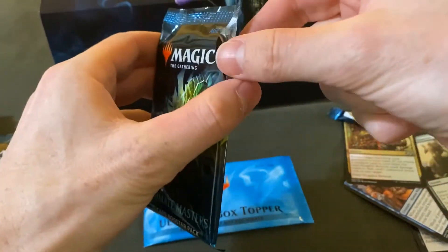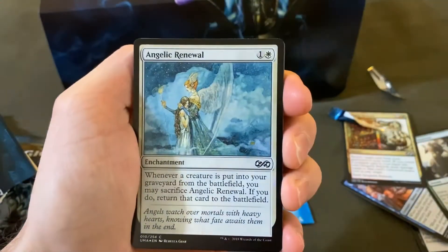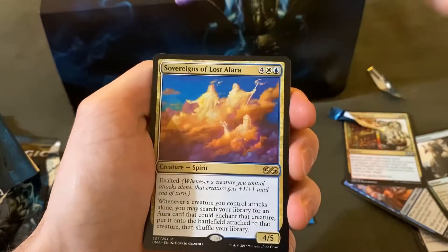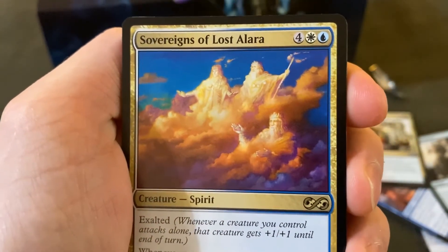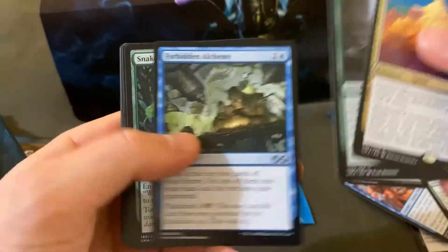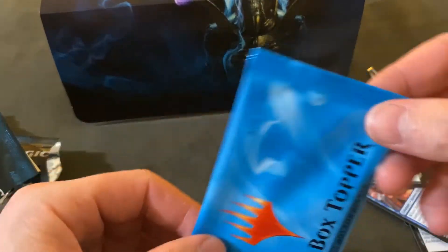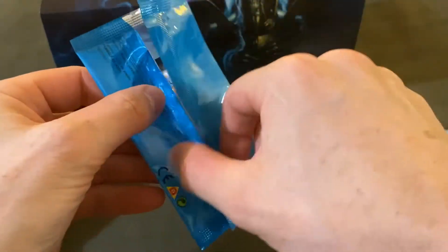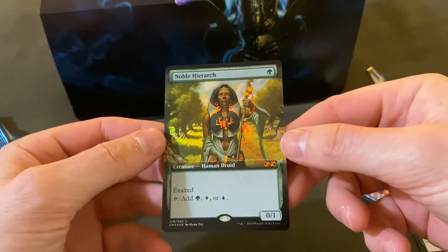Okay, of nine packs — I'm going to try for the box. Elemental, Angelic Renewal — probably pulled one of these per box in foil form — and for the rare, Sovereigns of Lost Alara. Kind of neat artwork; you look in the sky and see some gods up there. Exalted. Wild Hunger, Forbidden Alchemy, Snake Umbra, Drake, Unicorn. And then for the big money — let's see — this is probably worth quite a bit. Usually makes or breaks the box. Noble Hierarch! That is one of the better ones.